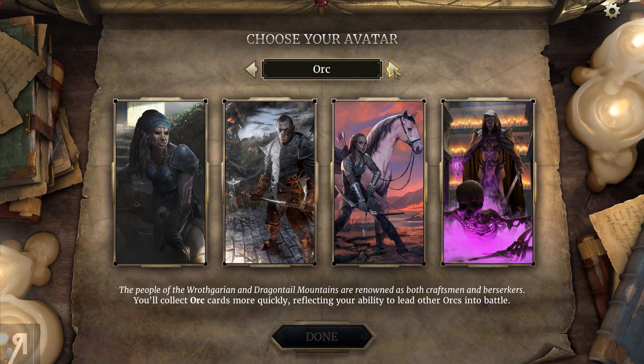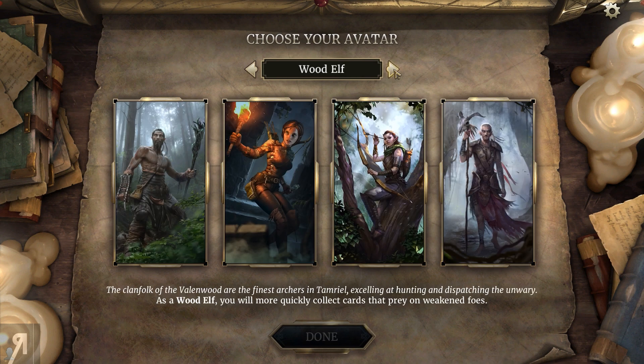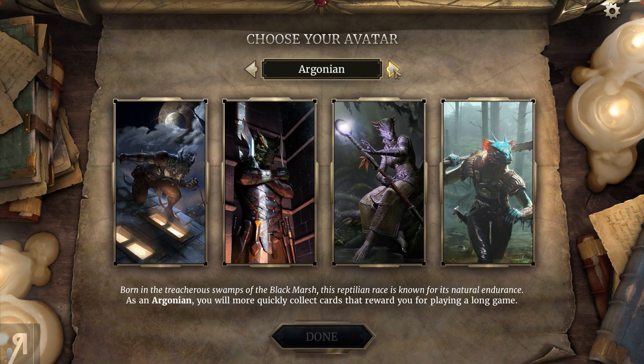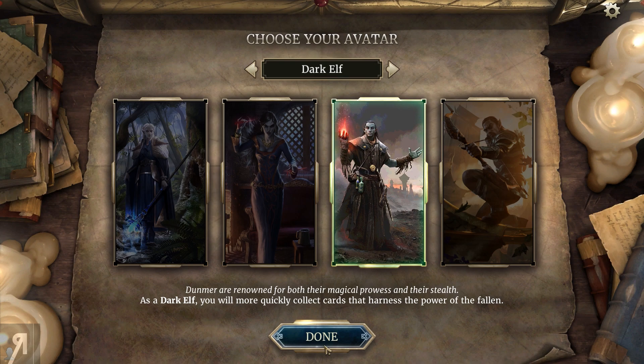Khajiit is about nimbly attacking your opponent; Nord is relentlessly attacking your foes; Orc reflects your ability to lead other orcs into battle - more of a zerg style - and you'll quickly collect weapon-related cards. As a Redguard you'll more quickly collect weapon cards, and as a Wood Elf you'll collect cards that prey on a weakened foe. I actually quite like the Dark Elf style, so I'm probably going to be selecting that one.